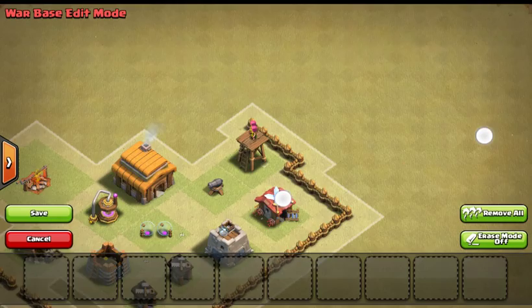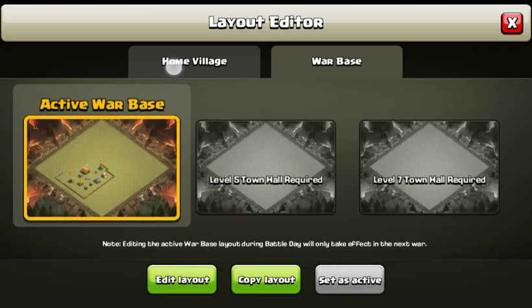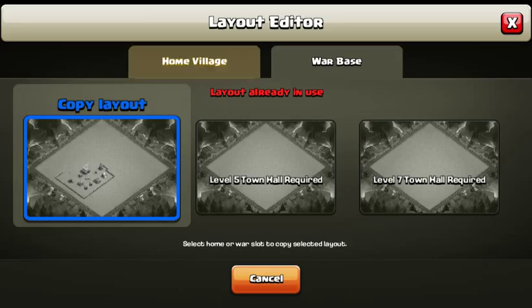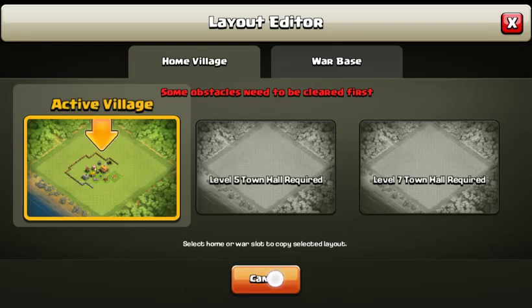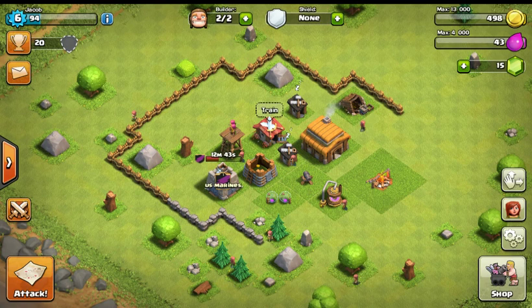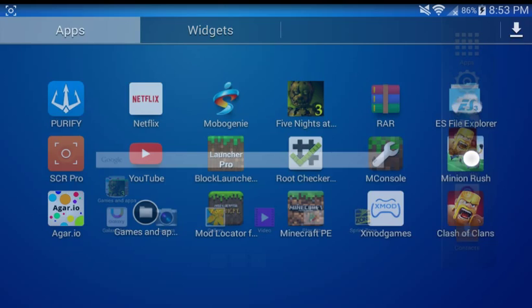Okay, we're getting close. It looks different. Copy layout — copy to here. Oh dang it, can't do it. Put a link in the comments to show them how to get a mod that actually works — the version I have. Oh my god, I might not be able to open this because the satellite might get hit.